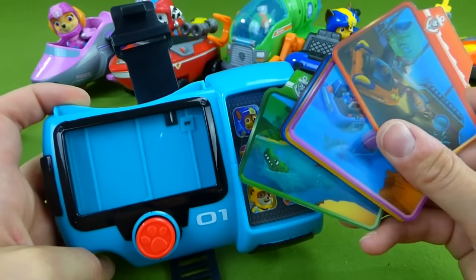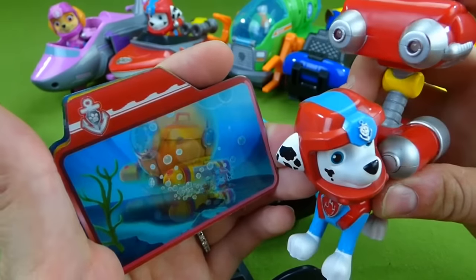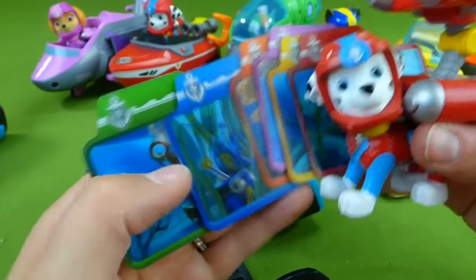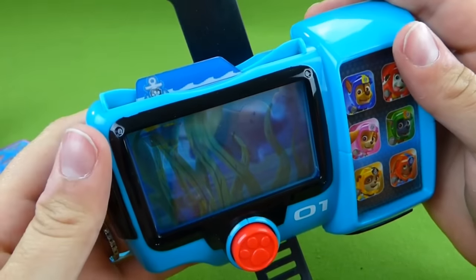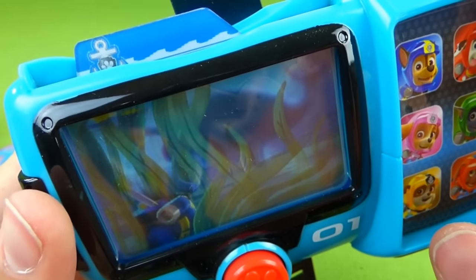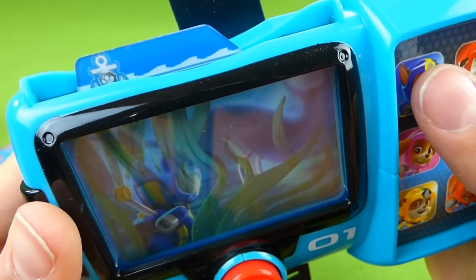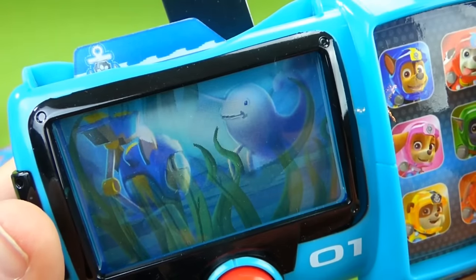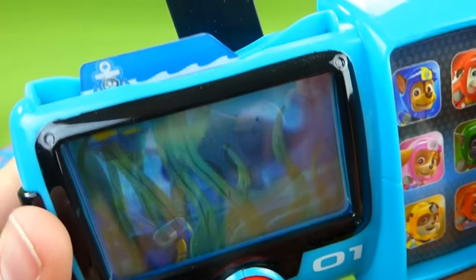Now that we've done all the cards that came with the sea patrol pup pad, let's go ahead and do the ones we already had that came with the light-up figures. Let's check out Chase's. I'm going to press the red button. Sea patrol, to the beach tower. A mysterious sea creature has been spotted in Adventure Bay. Chase, I need you and your underwater searchlight. Chase is on the case. Skye, I need you and your jet pack. Let's take to the sky. Sea patrol, let's roll. He used his light and found the mysterious sea creature. Way to go, Chase and Skye.